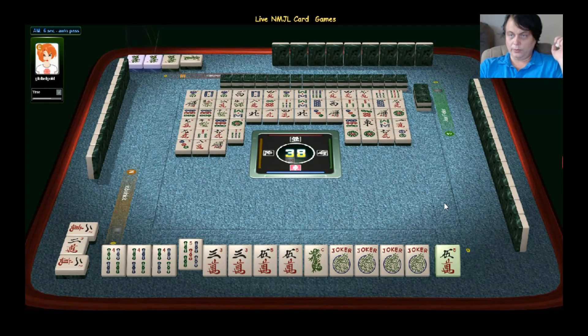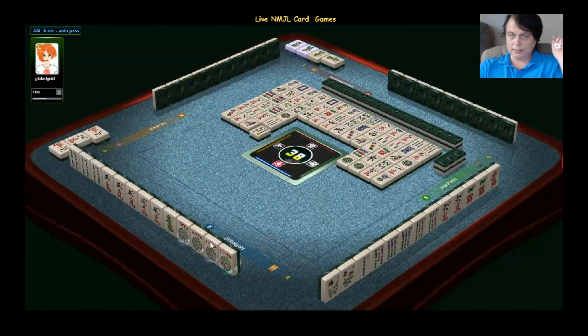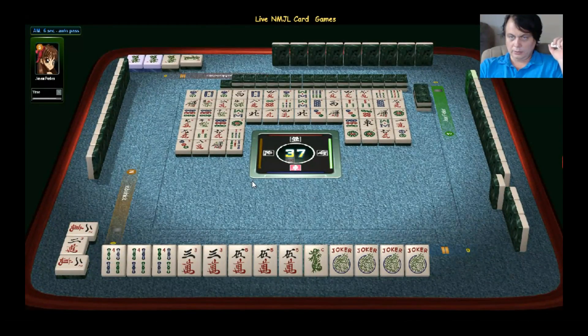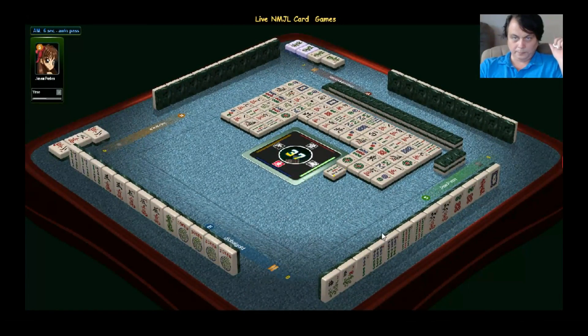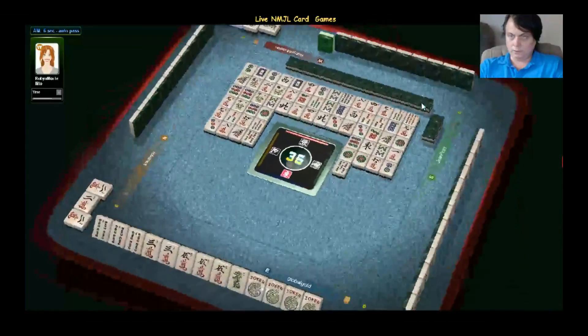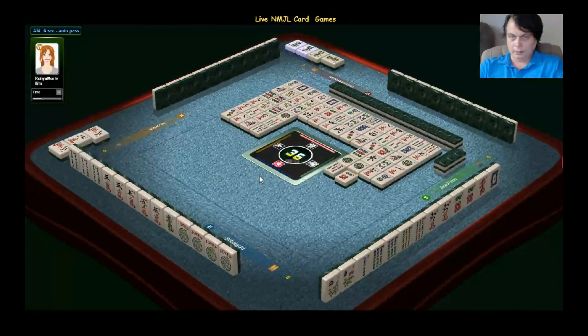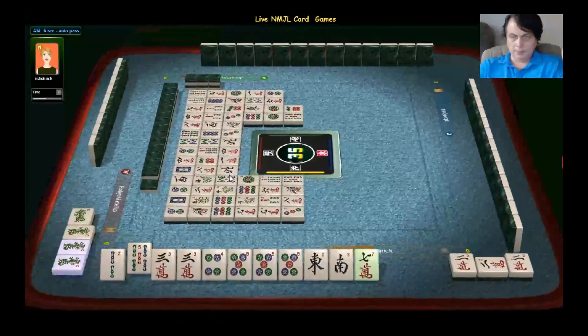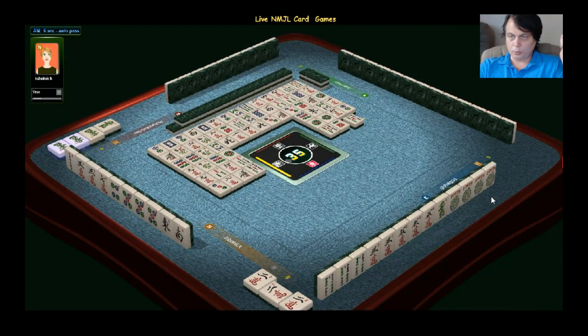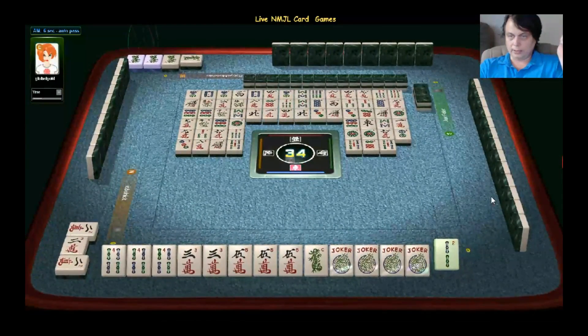This hand is officially waiting. It is actually an open hand, and is completely closed. She's waiting on green dragon, also waiting on six dots, three cracks, and four bam — so that is a three-sided wait. That's not bad at all. With this kind of wait, players do win most of the time if you have a really strong wait like this — three tiles.